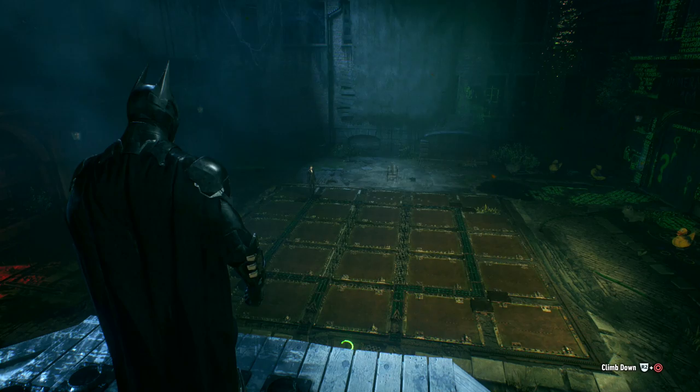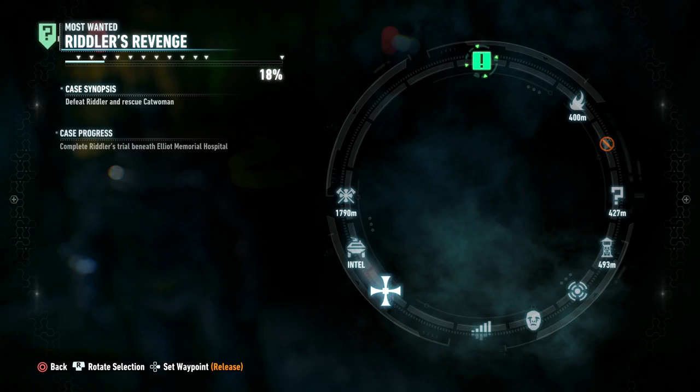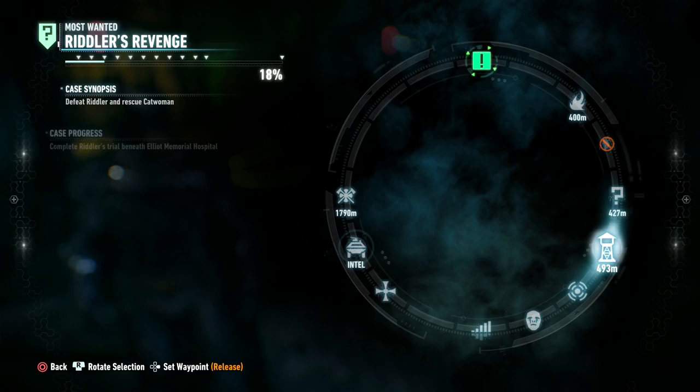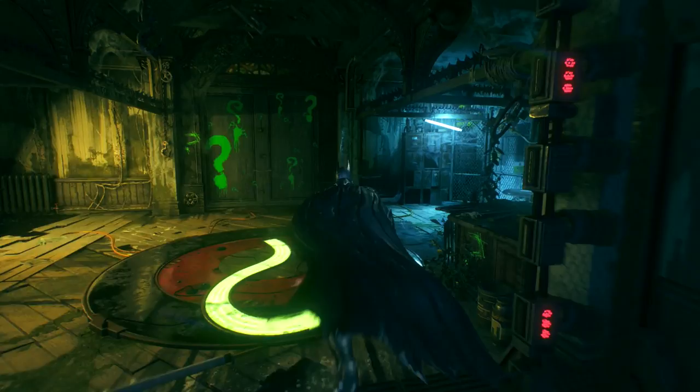Right now we just got done with that last Riddler puzzle. We're gonna be leaving and continuing with the main story, chasing down Scarecrow's safe house. I looked everywhere I could think of and still no success finding that guy. There's more Riddler stuff - we're actually 18% done with the Riddler. Those marks right there, I'm guessing that's how many things you've got to do. There's a big gap between the last one.